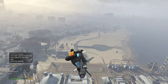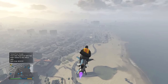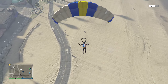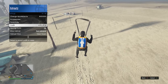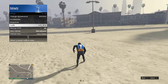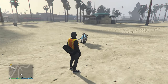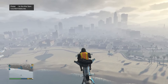On your oppressor mark 2, fly high and jump off. Pull your parachute when ready and land near your oppressor. Pull up your interaction menu, go to style, and hover over the slot where you saved the outfit. As you land and your character is taking off the parachute straps, equip the outfit — you should see all the components together with the black open duffel bag.